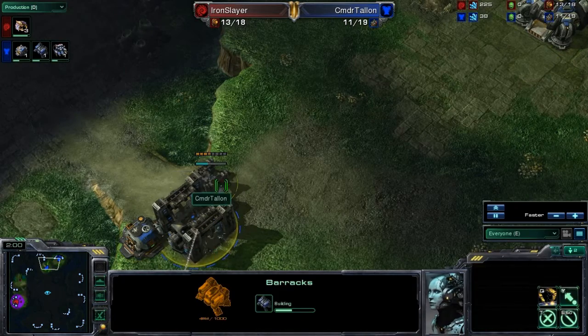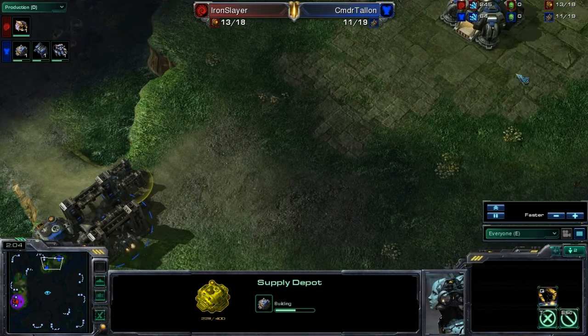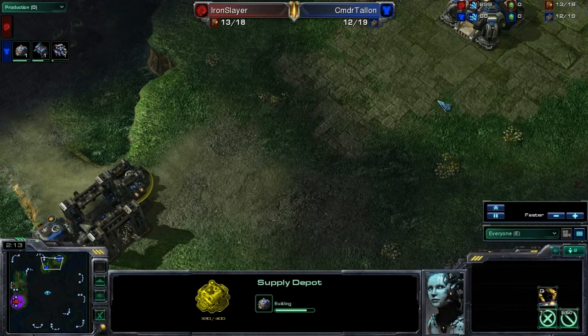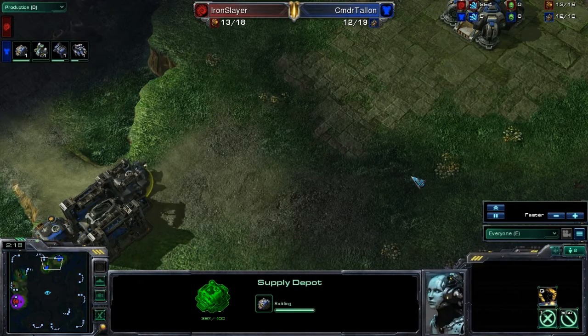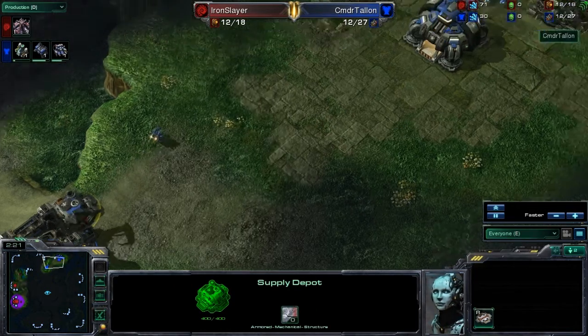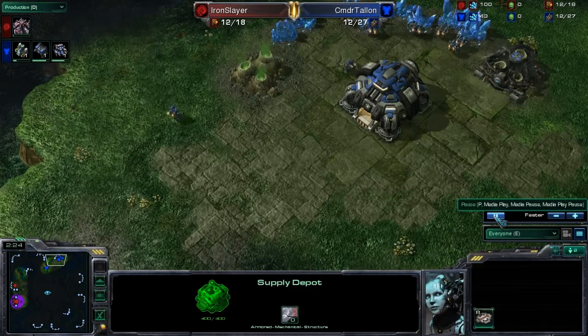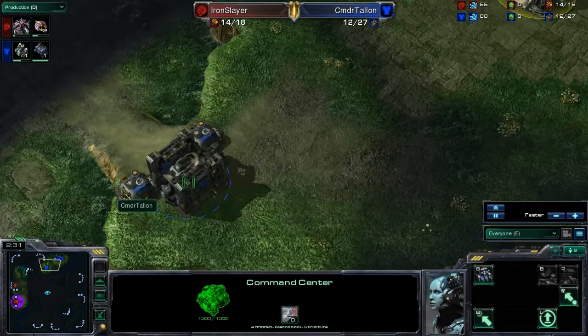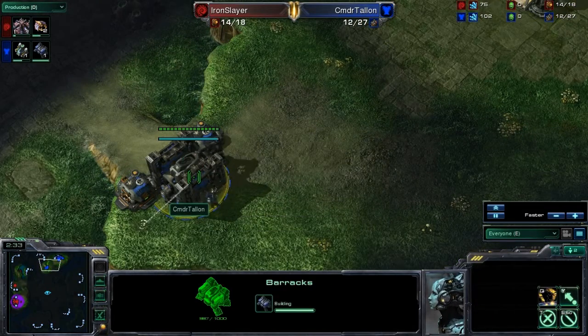Because of that he's going to want some secrecy — he doesn't want a scout to come into the base and see that he's building banshees. He's going to want to build those banshees as quickly as possible and research the cloak ability as quickly as possible. Here we can see he's starting his gas, which is good, and he's walling off his base, which is good as well.